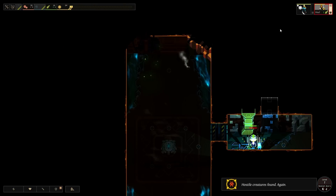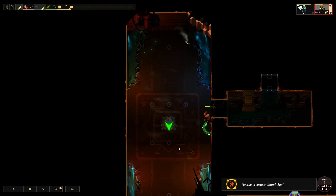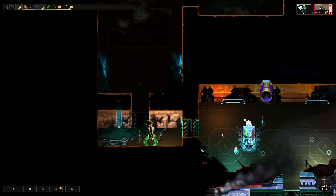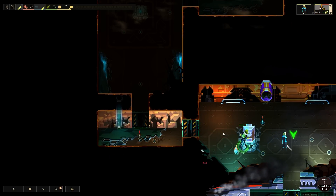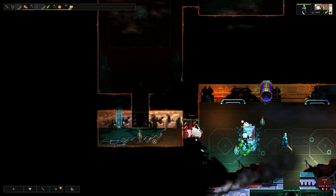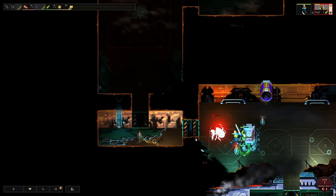There is a reason why these dungeons are here — it's because this is an ancient, long-lost civilization that was overwhelmed. Obviously you've crashed on this planet and you're trying to fight to survive to escape it. So that's the subtext — it's a grower.